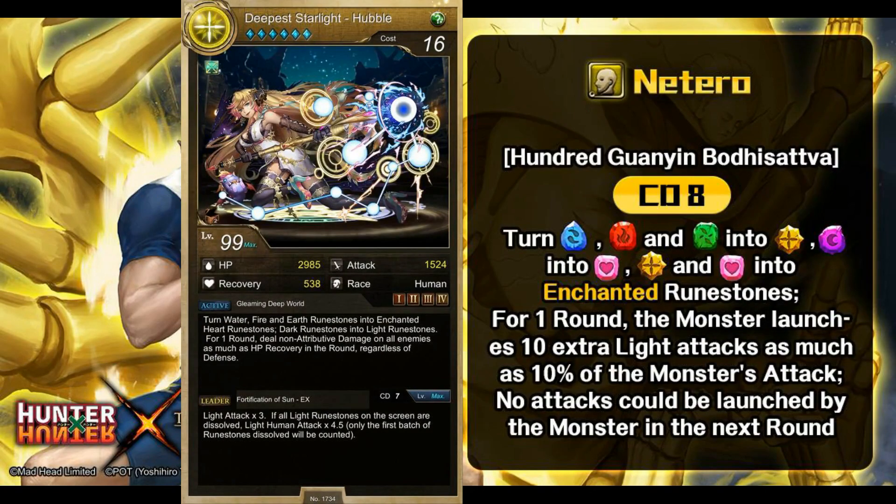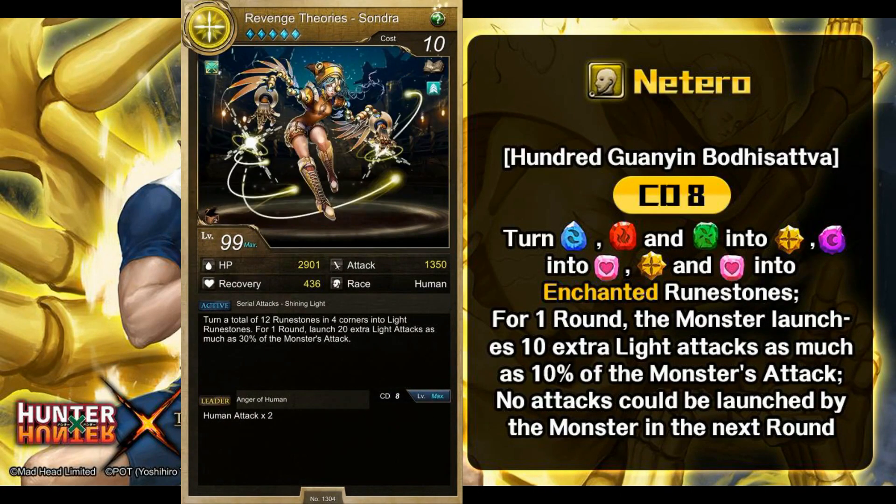On top of that, the second part of the active skill is very familiar as well. This is Sondra from the mechanical series, and Sondra does a better job than Natariel overall. Natariel launches 10 extra light attacks as much as 10% of the monster's attack, whereas Sondra launches 20 extra light attacks as much as 30% of the monster's attack. In terms of number of hits, Sondra's the winner, and the damage output for the extra attacks is higher as well — Sondra dealing 30% versus Natariel doing 10%. Even a bi-weekly card is better than this joint operation card.